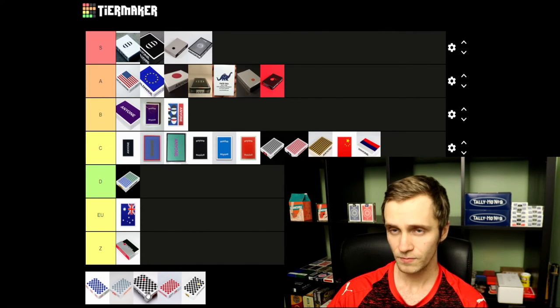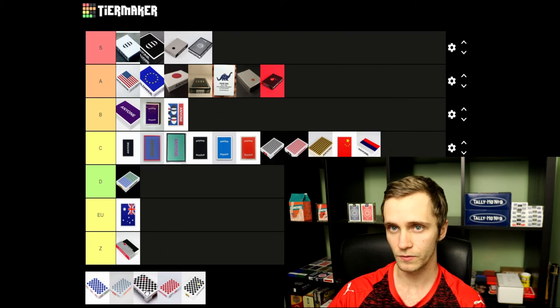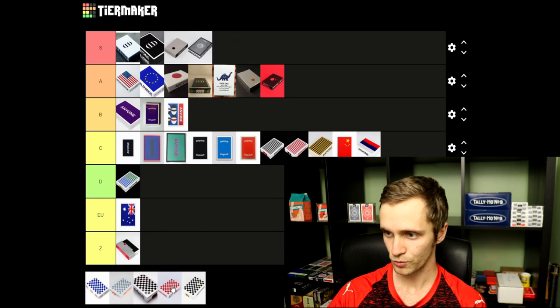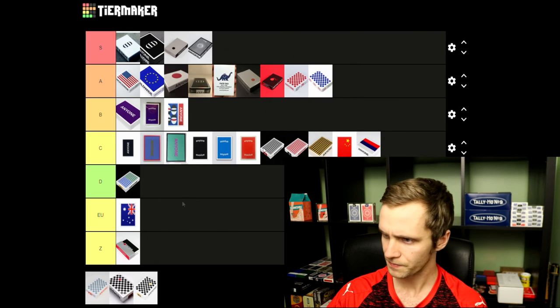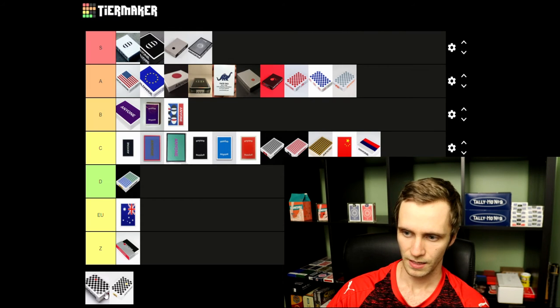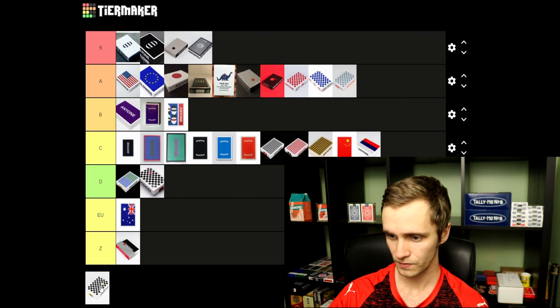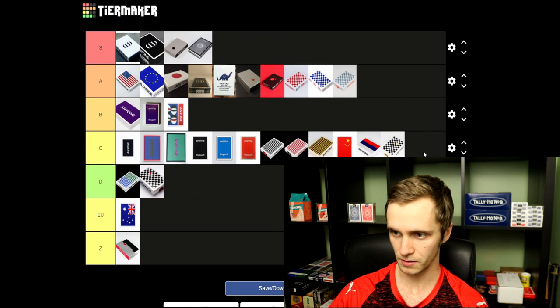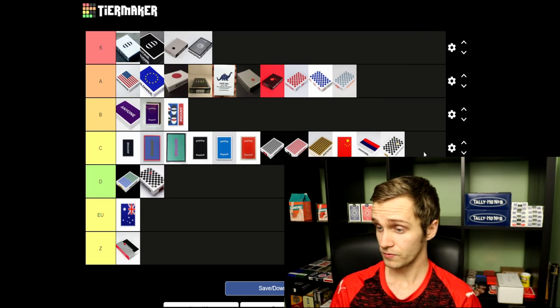Next up we have just the checkerboards to finish off. I like them when they're really solid one color — so when you have only blue, only red, only gray, I really like the checkerboards like that, so I'll throw those in A. The ones with multiple colors I'll throw in B. The ones with the dot I don't like as much — the red one I'm really not a fan of, the yellow one I'm just kind of meh on.